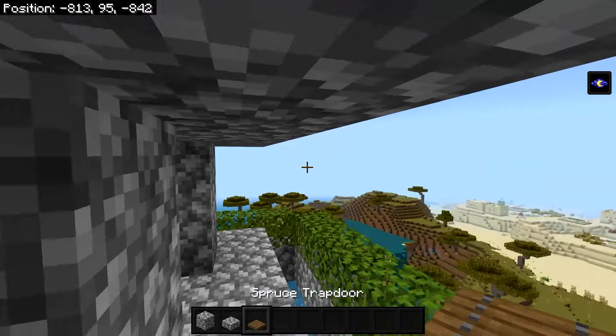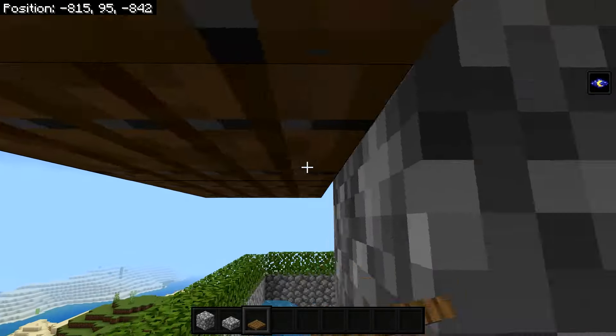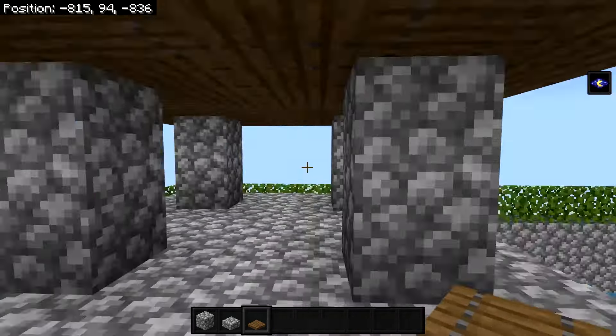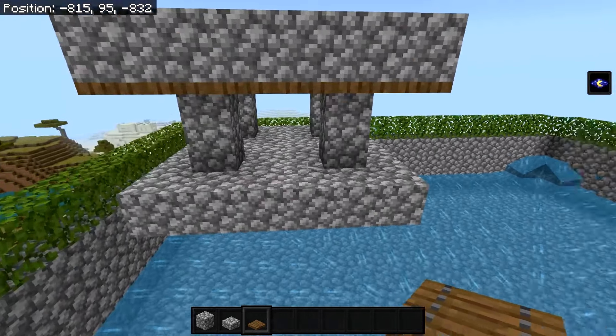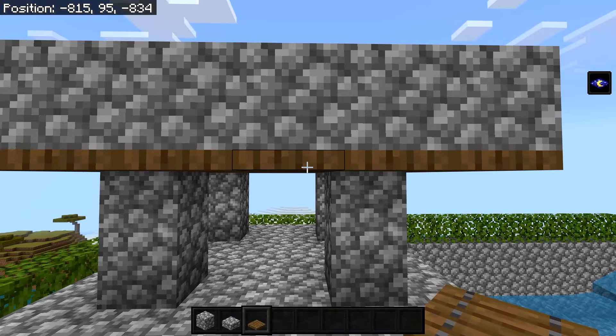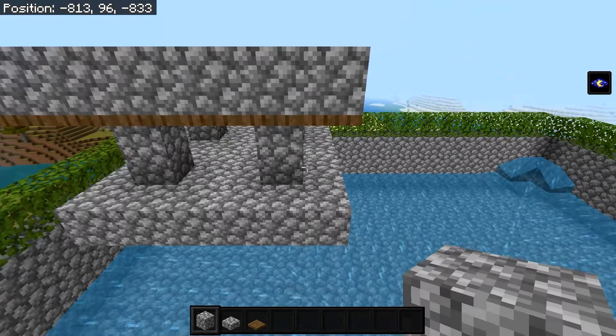Make a six-by-six roof on top, then place trapdoors on every available roof block all the way around. Just like that you have one spawning platform that will only spawn creepers. Placing these trapdoors allows only creepers to spawn, as other mobs require a two-block gap while creepers only need 1.8 blocks.